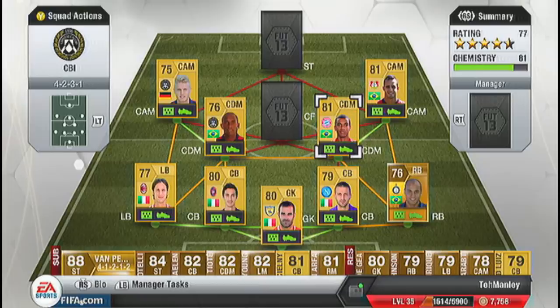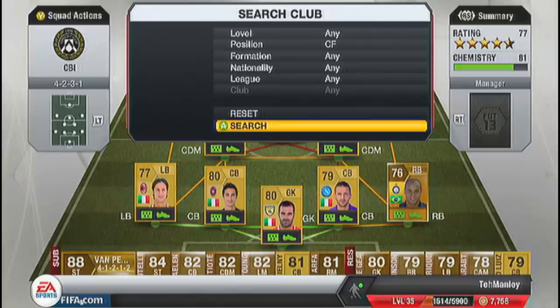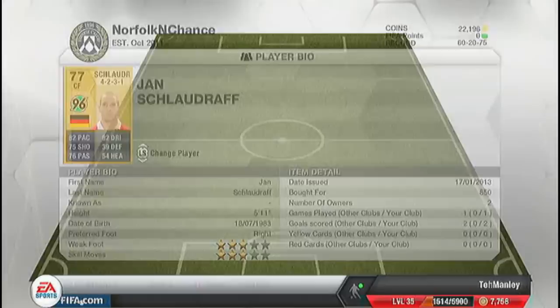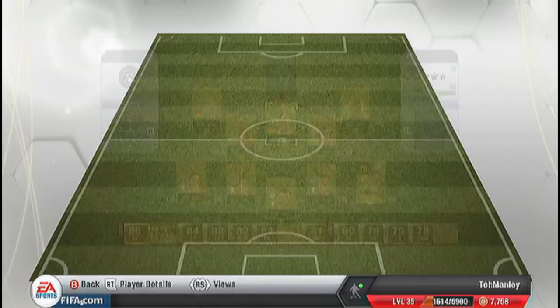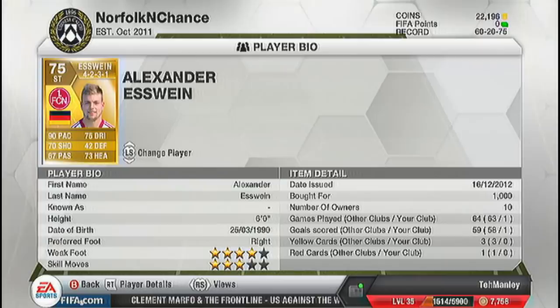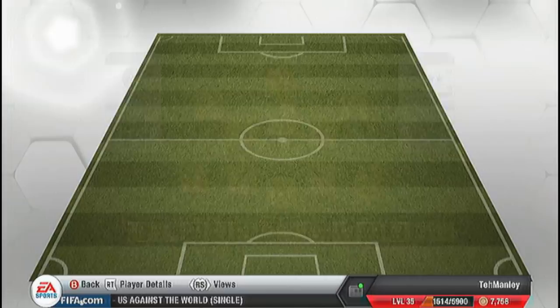The centre forward role is going to be Schlaudraff, who plays for Hanover. He's got 4-star weak foot, 4-star skill moves, was bought for 850 coins. 82 pace, 76 shooting — he's not a bad player and fits that centre forward role perfectly. The striker is Eswein — he's German, linking with Merkel and Schlaudraff. He plays for Nuremberg, also in the Bundesliga. 4-star weak foot, 3-star skill moves, 6-foot, 73 heading, 90 pace, 70 shooting, 75 dribbling — good player, only cost me 1,000 coins. Altogether this team cost me less than 10,000 coins. That is the idea.